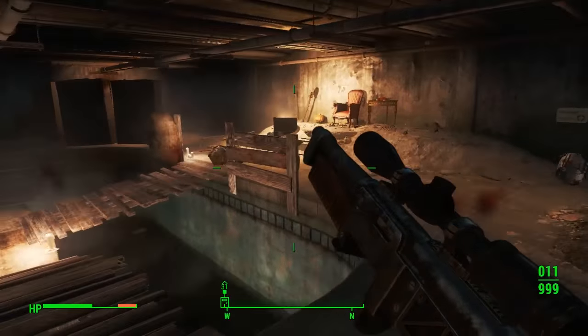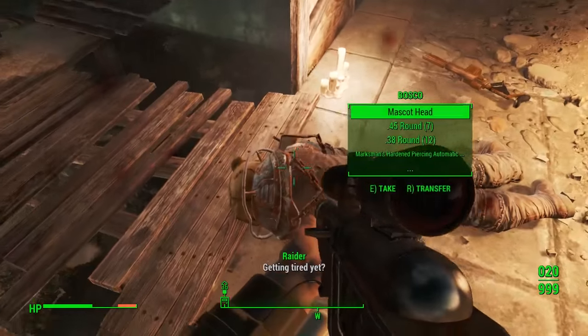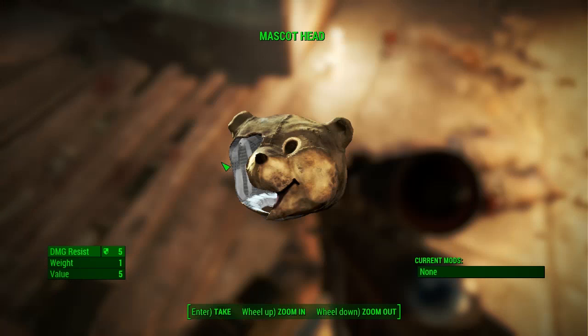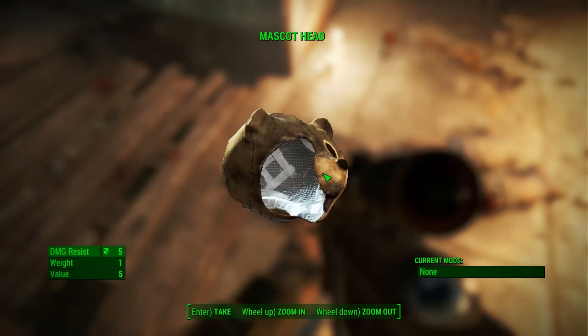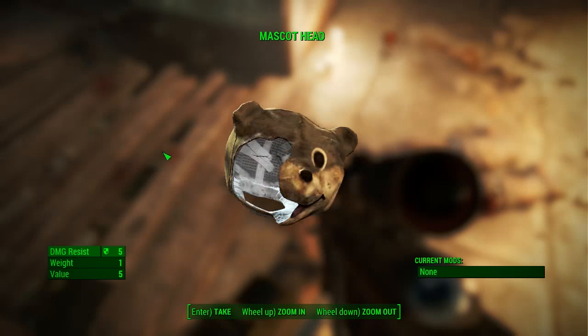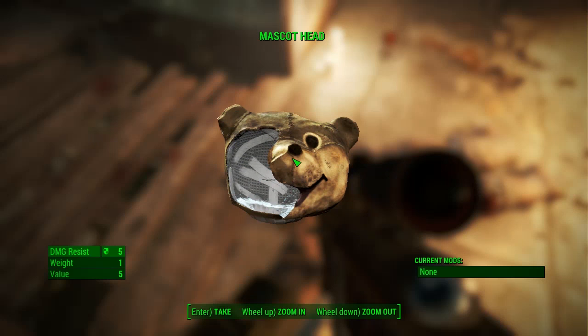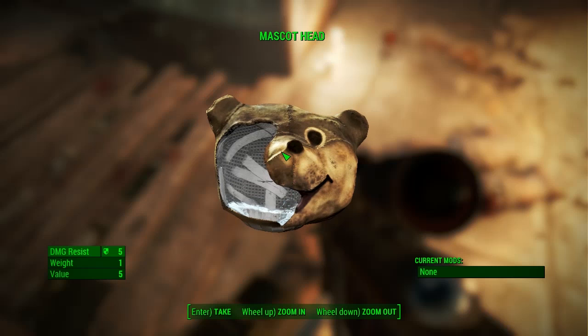There you go, that is how you get Bosco's mascot head. This is pretty funny if you want to go run around with it on — it's unreal. There's not many mods you can do to anything like that and it has got a massive hole in it, but that does look quite funny. I'm definitely going to go and put this in my collection of different heads and pieces of armor and equipment that just look pretty funny.